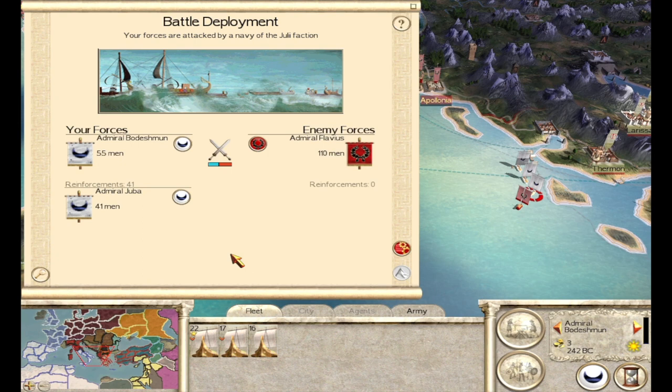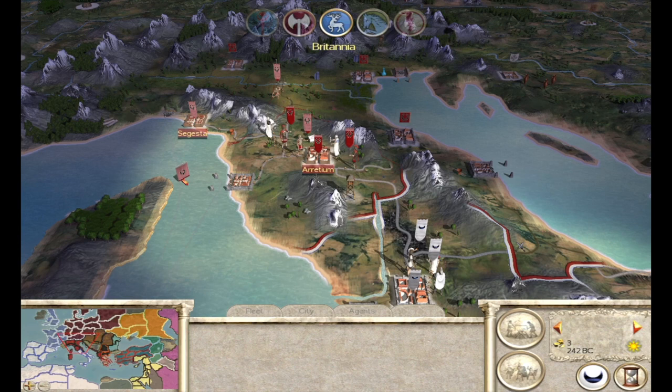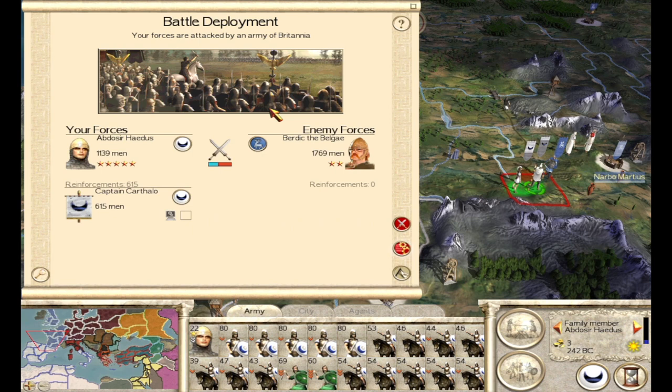Moving to the next turn — big fight. The Julii came and attacked my fleet, and that fleet has the Cretan archers on it. They have a 9-to-8 strength ratio advantage. Let's see if I get a lucky win. Average defeat — my navy retreats out. That is unfortunate. And the Briton army attacked me as well.